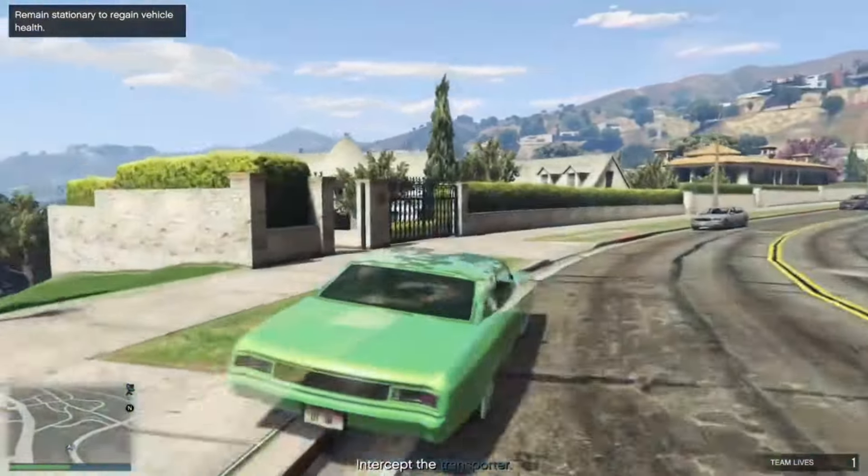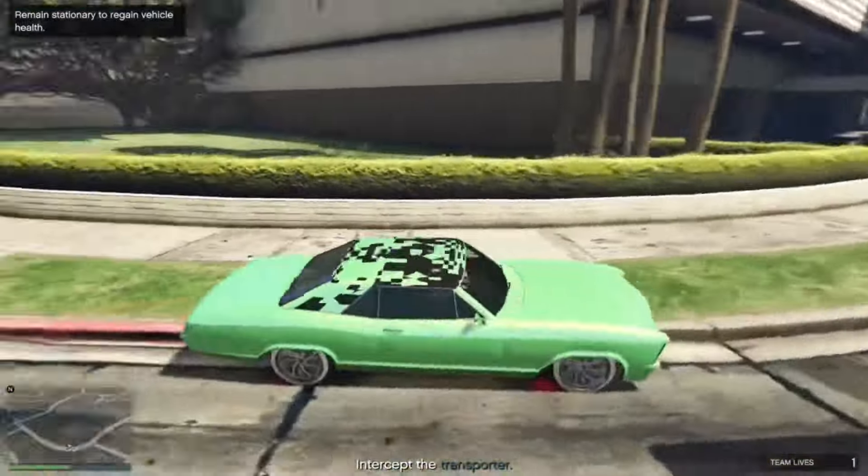Now drive out — you have a glitch roof. All you've got to do is drive it back inside your garage.